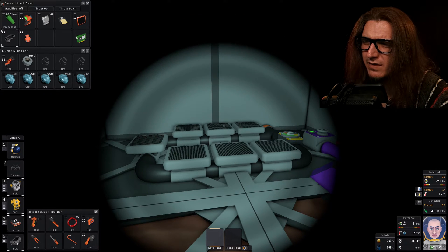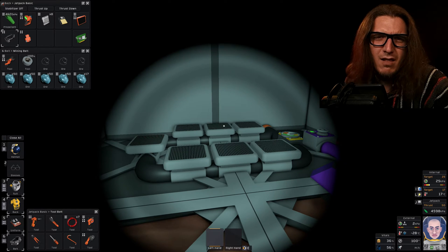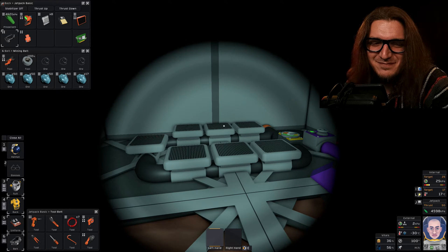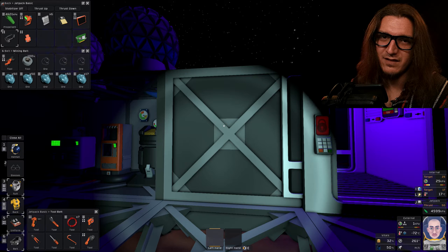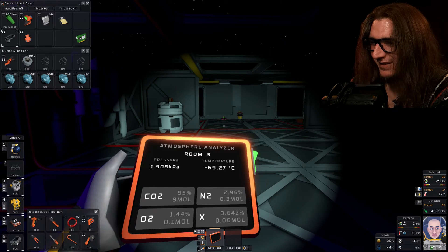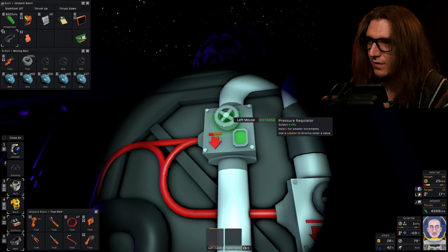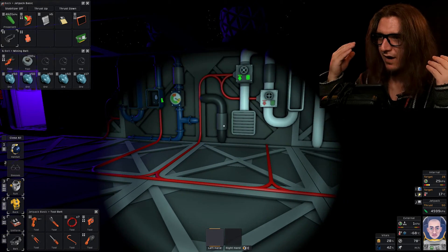We're gonna fill that up and then pressurize the base a little bit, not a lot. The base is sealed, I think, but right now we have no pressure and minus 69 Celsius — that's not gonna work. Just gonna set this to 10 kilopascals, turn it on, and it's gonna start pumping air in.